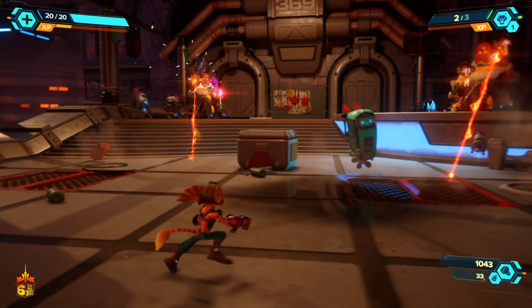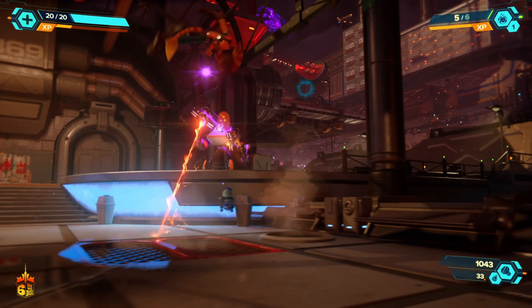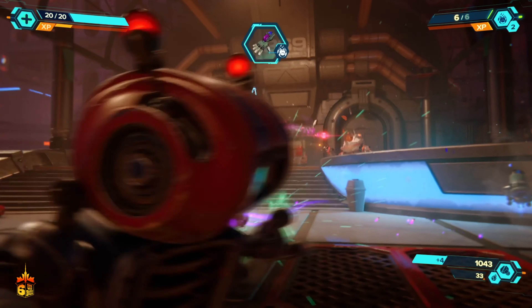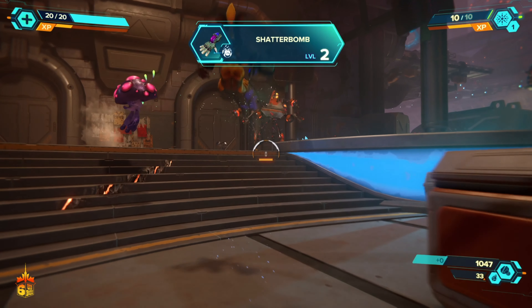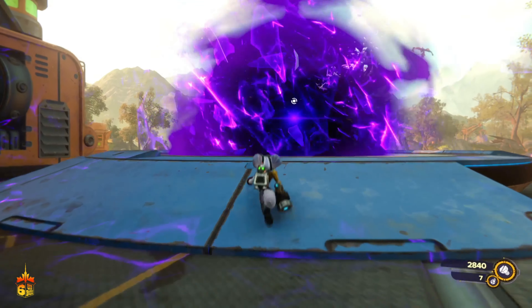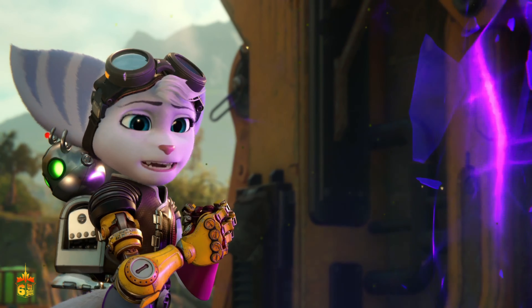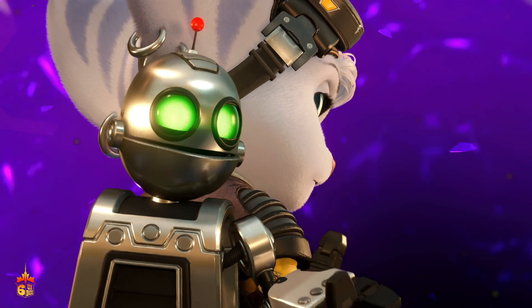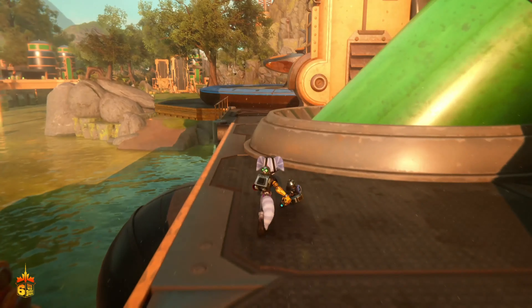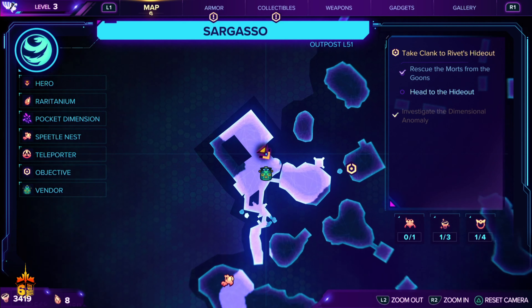There are other characters who have great arcs too, such as Glitch, who is a computer tank Ratchet uses to hack computer terminals. She starts off shy and doubtful of herself but evolves into a confident badass as she shoots viruses with her tank. Clank serves as a great character to push Rivet through her trust issues but also deals with the responsibilities he has in the current state of the Dimension. There is also another character who helps Ratchet through his thought process and carries a great story arc — however, for the sake of not spoiling the game, I won't go into details about this character.